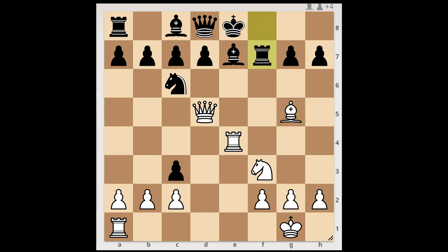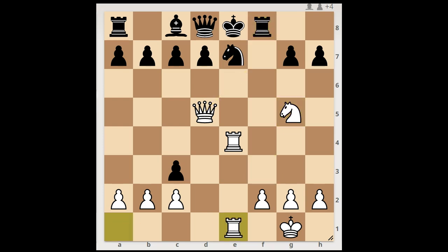Rook to f7. Bishop takes Bishop. Knight takes Bishop, attacking the queen. What is the best square for the white queen? Volkov played Knight to g5. Rook to f8, Rook from a to e1. c takes on b2.